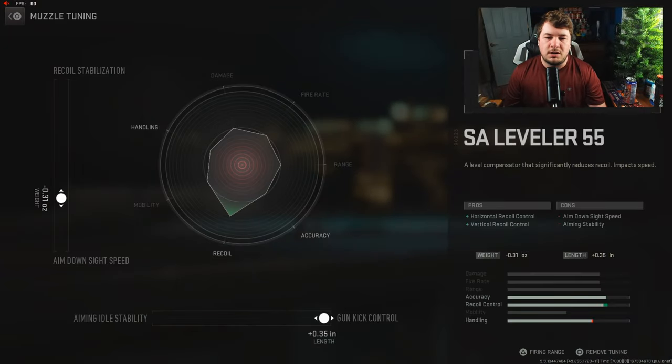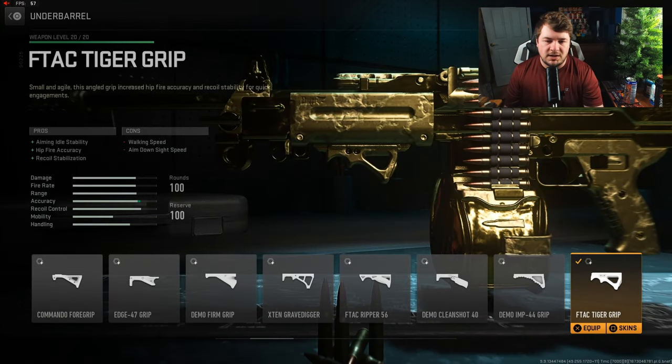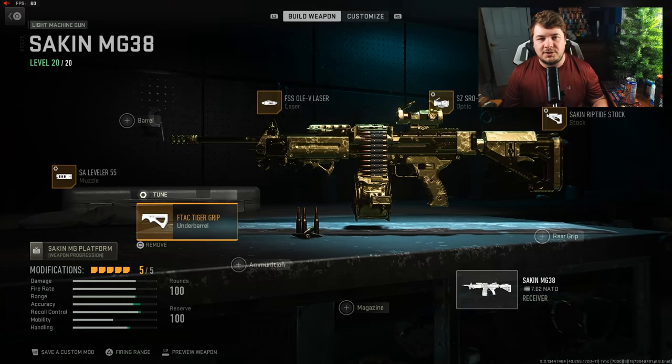For the muzzle, we have the SA Leveler 55 for horizontal and vertical recoil control. Tune that to negative 0.31 towards aim down sight speed and plus 0.35 towards gun kick control. Finishing us off with the F-TAC Tiger Grip, which gives you recoil stabilization for accuracy and aiming idle stability. Tune that to negative 0.8 towards aim down sight speed and negative 0.21 towards aim walking speed.